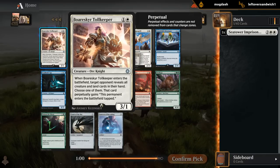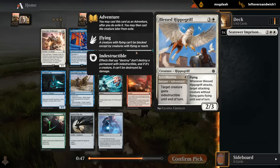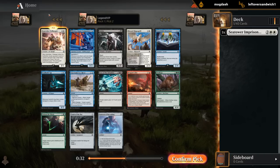We've got a Toll Keeper — 2 mana, 3/1. Can look at the opponent's hand to make their card or even lands come into play tapped. Not a bad 2-drop. There's Dragon's Fire, always good, and Hippogriff — a nice adventure creature. Can use a combo trick to make something indestructible, and then a nice flyer that can give something else flying. I think I'm actually going with Toll Keeper here, keep the curve low, and hope to wheel Hippogriff. Probably not gonna wheel Dragon's Fire, but we'll see.